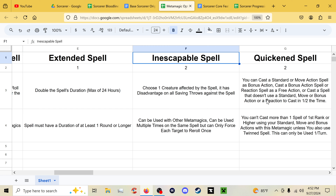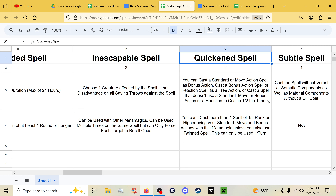Inescapable Spell is what Heightened Spell has become: choose a creature to have disadvantage on all saving throws against your spell. Quickened Spell has an extra note — basically cast a standard, move, or bonus action spell as a bonus action; a bonus action spell becomes a reaction or free action; or cast a spell that doesn't use a standard, move, bonus, or reaction action in half the time. If it takes longer than a standard action, cast it in half the time.